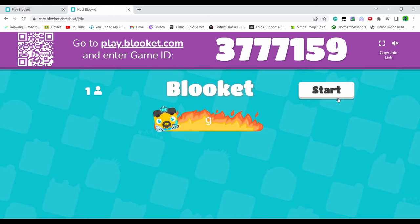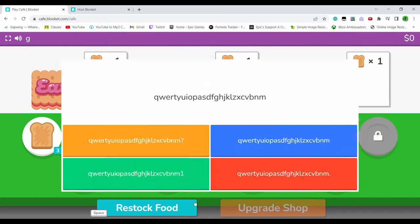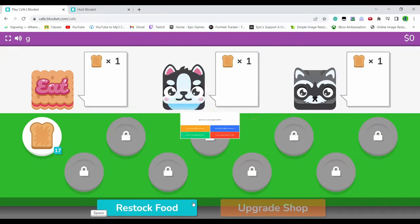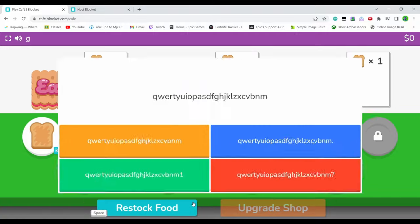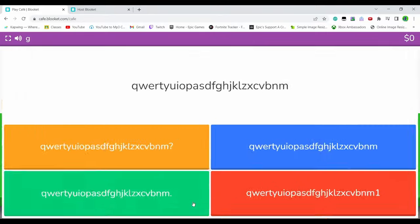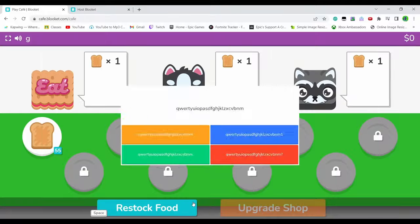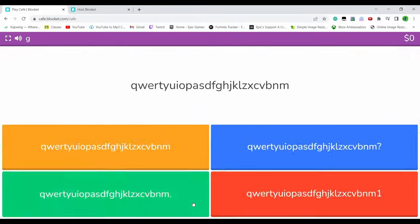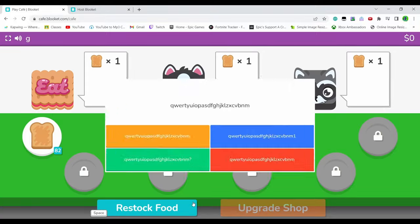Just get a random auto-clicker and click start. Then what you gotta do is place your cursor where it says 'restock food.' As you can see, it just keeps doing this and answering questions. This allows you to answer — I think it might be 600 questions or so, around there in one game — which actually gives you 500 tokens in one game. It's not like what it used to be where you could only get 100 max times a multiplier, but now you can actually get your 500 in one game.